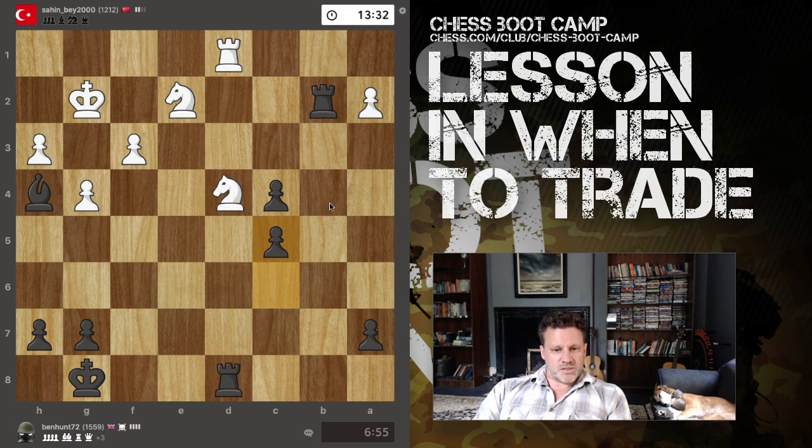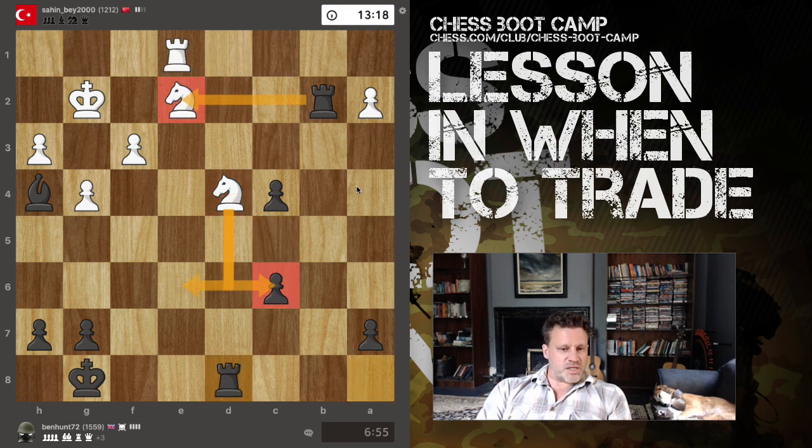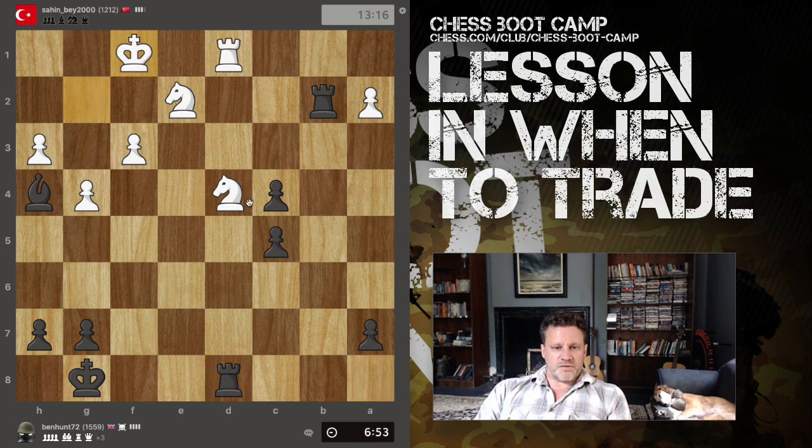When you defend a piece, or block a check or block an attack, it can sometimes be a self-pin. That's his mistake. He's thinking 'how can I defend the knight?' but the bottom line is he can't - not that way anyway.